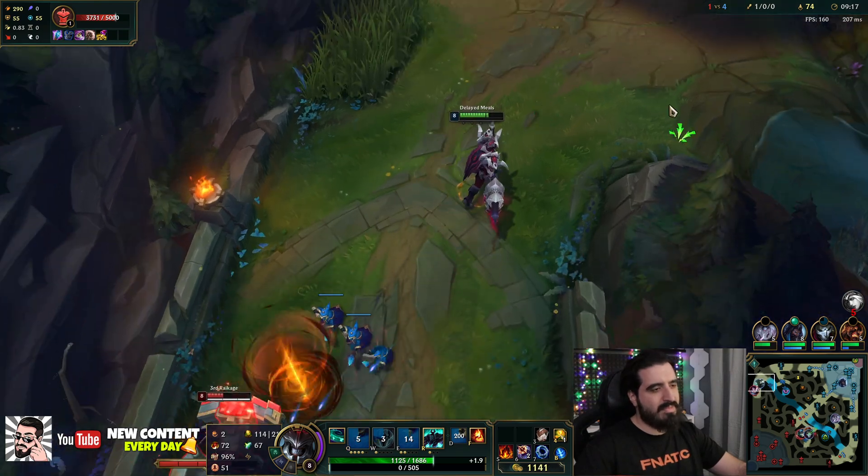I thought that we were 1v3 here, but I guess it was even. Oh, worth it - you managed to get the Yasuo assist as well! What do you mean? You just need Sunfire and Riftmaker to destroy them all. Sidestep with 200ms. By the way, this skin is amazing, like for real - isn't this the best skin for Morde overall? I liked the other skins as well.